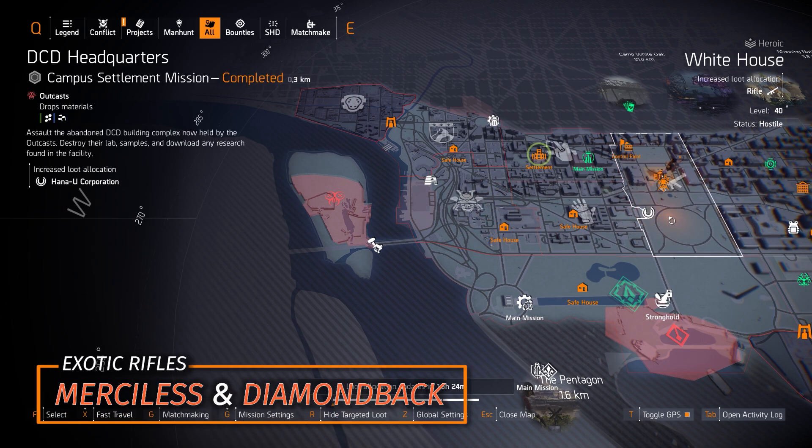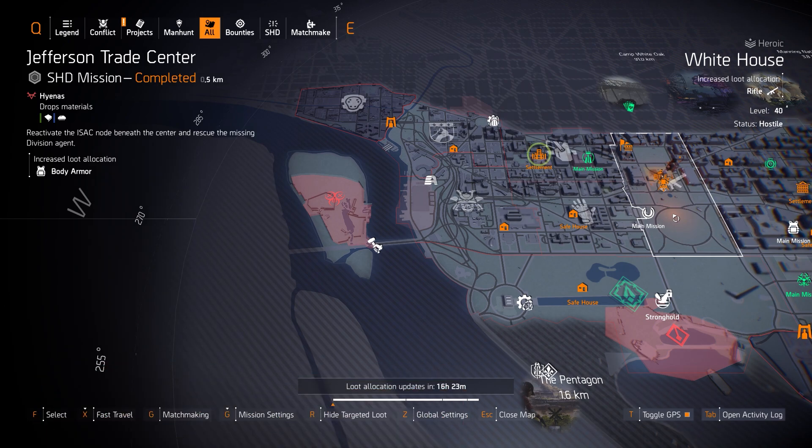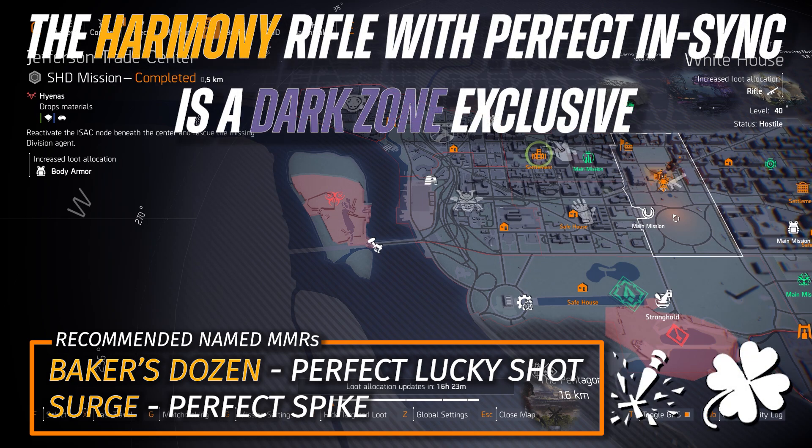We got rifles at the White House today with 2 exotics: the Merciless and the Diamondback. I hope you got your Merciless yesterday at Jefferson Trade Center. The Merciless is great but has a lot of recoil — you'll need 3 piece Striker or weapon handling/Braced on the chest. The Diamondback is decent but only has 5 shots per magazine, though it hits hard in both PvP and PvE. I highly recommend the Baker's Dozen with Perfect Lucky Shot and the Surge with Perfect Spike. The Harmony with Perfect NSYNC is a Dark Zone exclusive unfortunately.